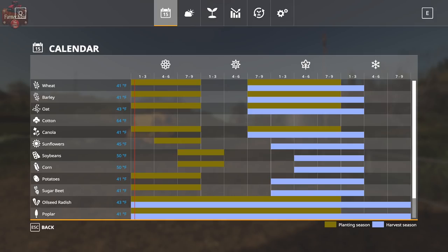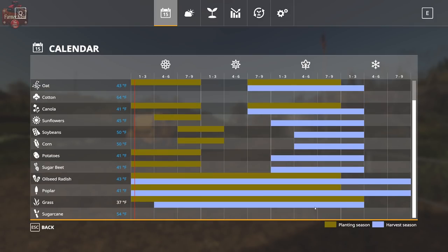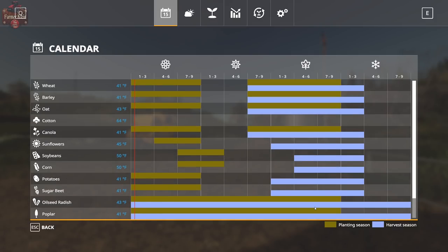Here we are at the calendar screen. The calendar screen gives us an overview of the planting and harvest schedules for our various crops. Seasons comes with a default geo based on the weather in the United Kingdom, and you'll find two crops you can't plant — cotton has no planting or harvesting schedule, same with sugarcane. If you want to plant cotton or sugarcane, you're going to need a geo that supports planting of those crops. A geo is a sub-mod added to your mod folder that completely changes the planting and harvesting schedule in Seasons.